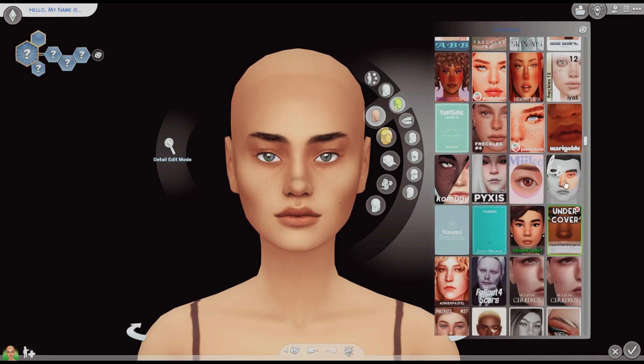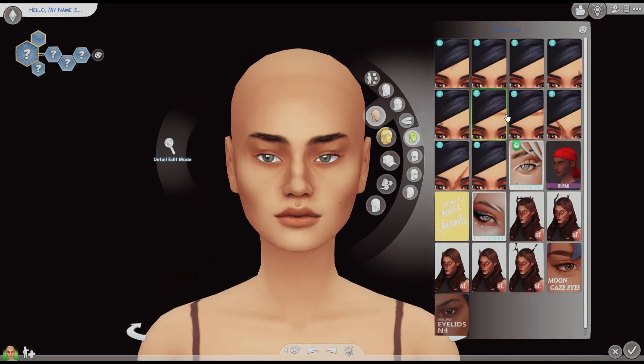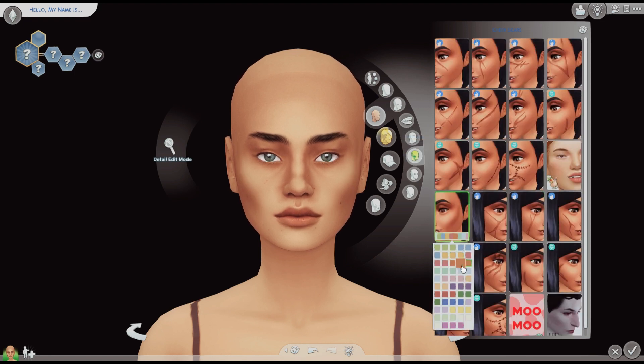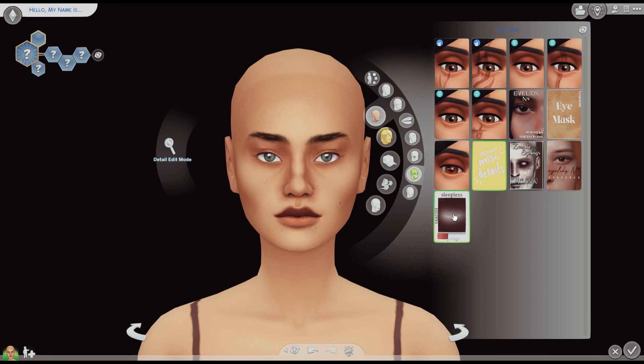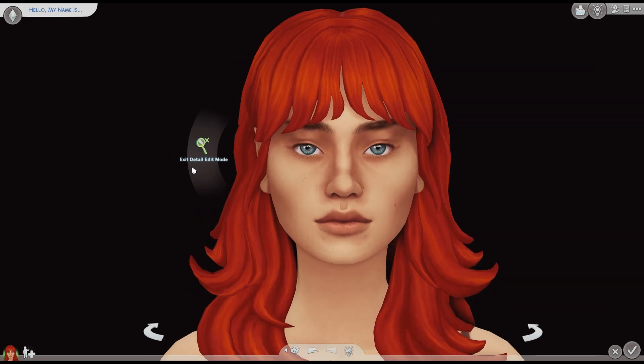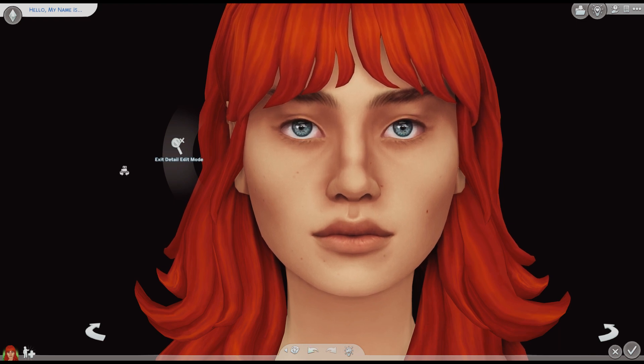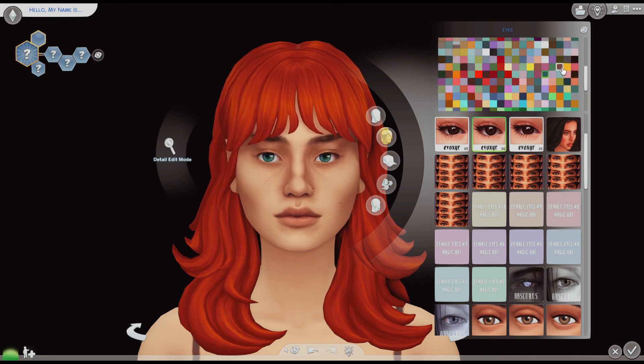Sims with bright colored hair and grungy outfits are popular too, but when I do gameplay my sims usually look more like this one. I want my game to look more realistic, so I make everything more toned down. I like to use a lot of neutral colors like browns, blacks, greens, yellows, and oranges. I don't know why I put red hair on her — at the beginning I was going to go more crazy, but then I decided to tone it down.